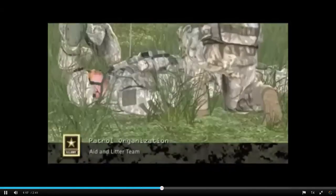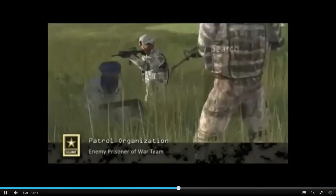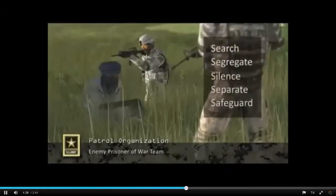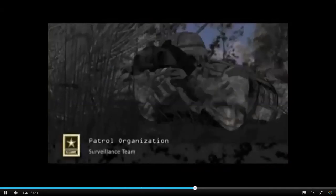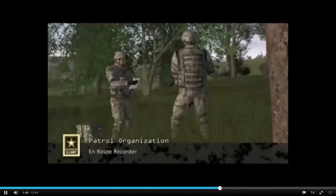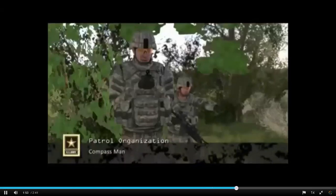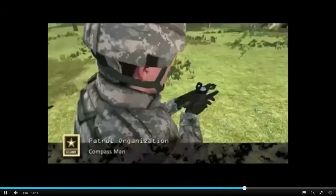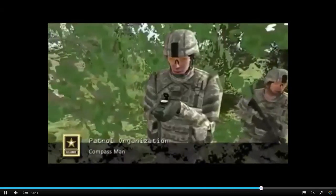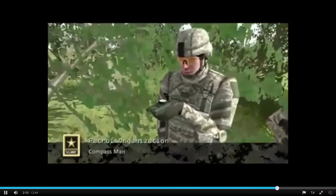Aid and litter teams are responsible for treating and evacuating casualties. EPW teams control enemy prisoners in accordance with the five S's and the leader's guidance. The surveillance team keeps watch on the objective from the time the leader's reconnaissance ends until the unit deploys for actions on the objective. The en route recorder records all information collected during the mission. The compass man assists in navigation, ensuring the lead fire team leader remains on course; he should preset his compass on the initial azimuth before moving out, especially during limited visibility.